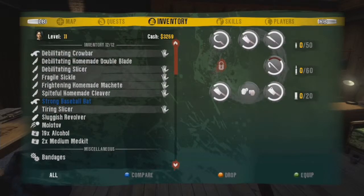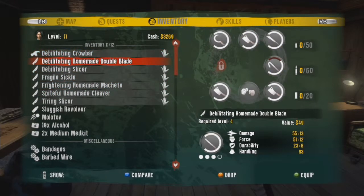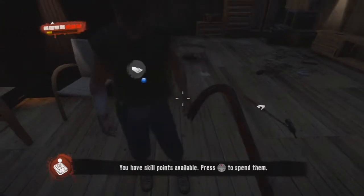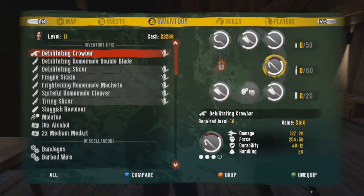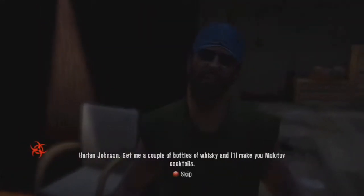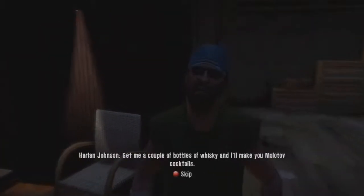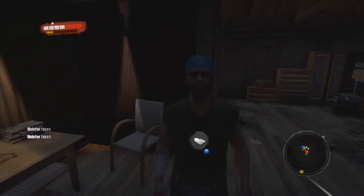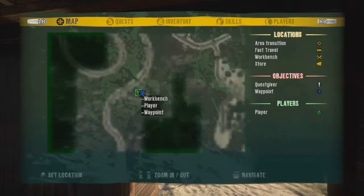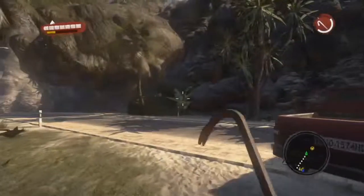Let's go ahead and see how much alcohol I've got. As you can see, I've got 19 bottles of alcohol. I went ahead and dropped my baseball bat because I wanted to make sure I had enough for the molotovs. I now have seven molotovs, and those are going to come in handy at the beginning of act two.